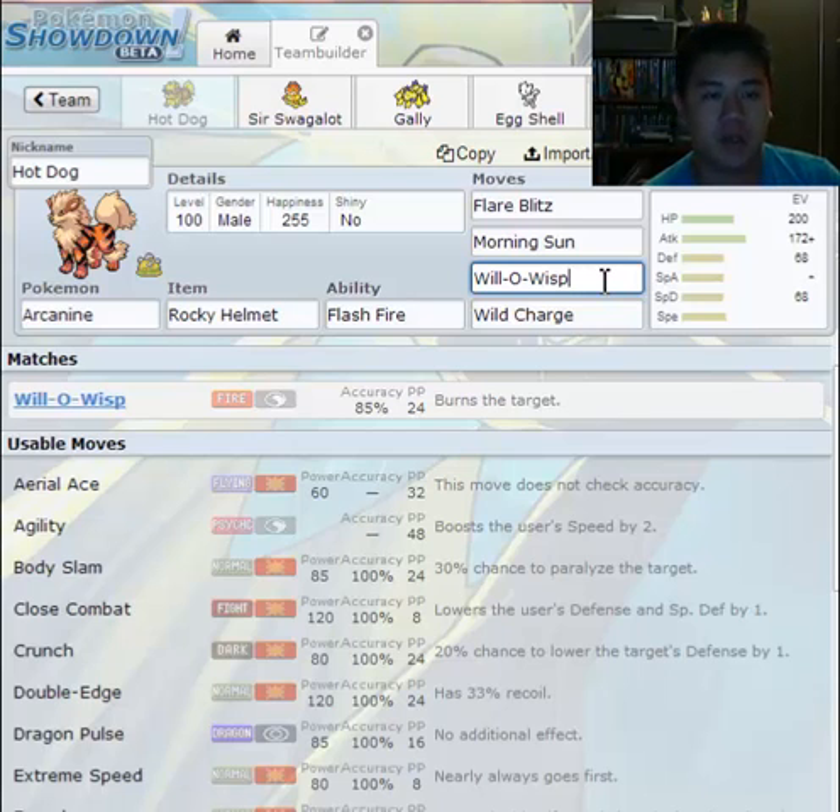For example, I tanked a Slurpuff that used Belly Drum, which boosts its attack by four times — that's a free +6 in attack at the cost of half its HP. My Arcanine bulked a hit from a Slurpuff with four times attack. Okay, I probably shouldn't talk about that right now.